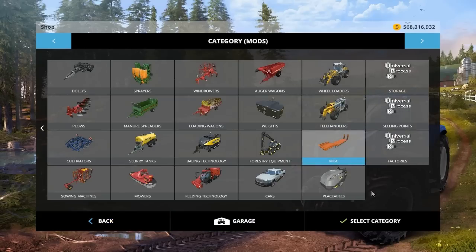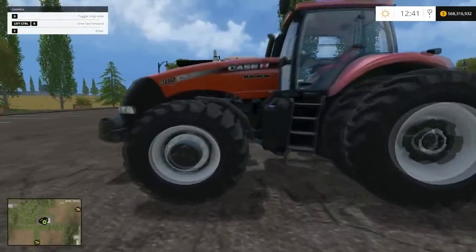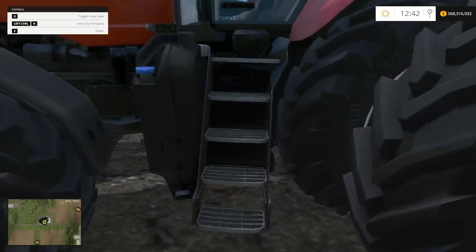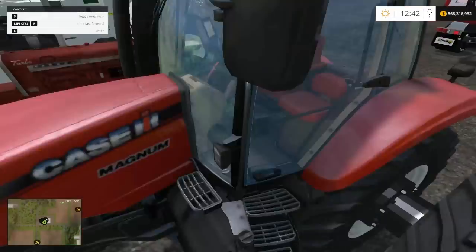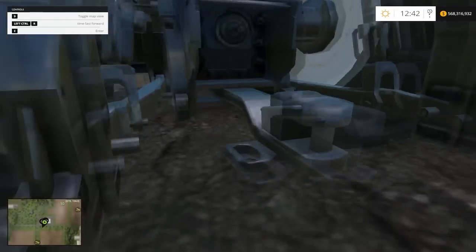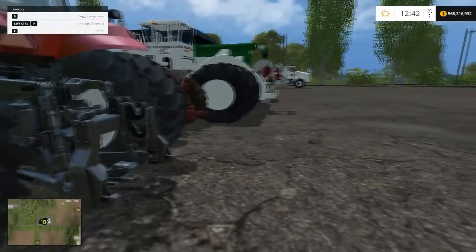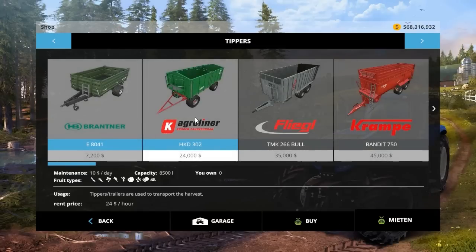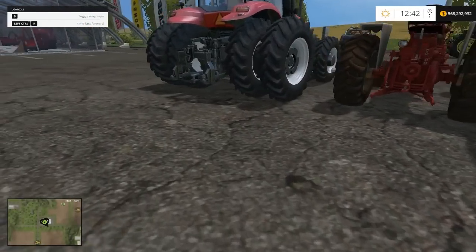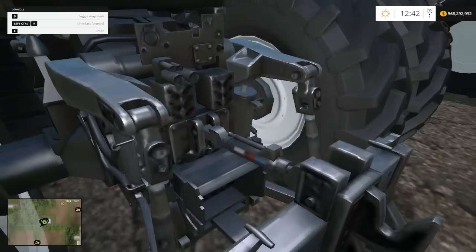I believe that is all I wanted to cover. That's a lot of stuff to get to. First off, here is the Case 380 Magnum - beautiful mod. I can't clip through the tires, which is a normal problem fixed here. We can basically walk up these stairs - okay, maybe we can't, it's just not stairs. The 3-point looks awesome and we got one of these hitches for your normal trailers.